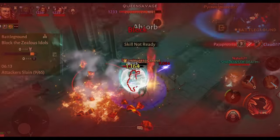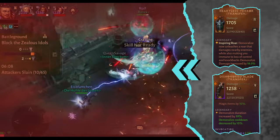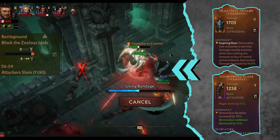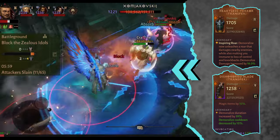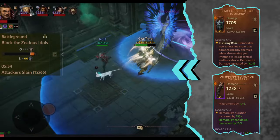We combine it with the Heartless Terror. It's very important for the build to move freely to actually reach the backline. If we don't get there, we can't kill it. We need the Heartless Terror to do so. That's why it is in combination with the Dishonored Blade to prolong the duration of our Demoralize.